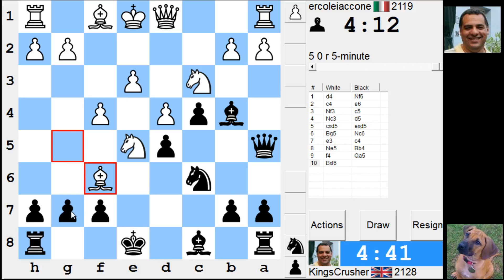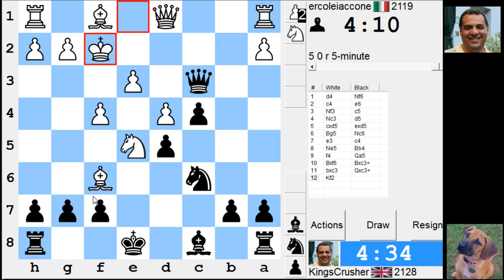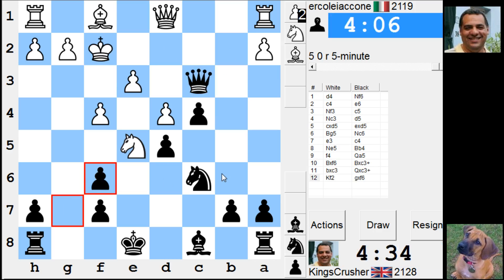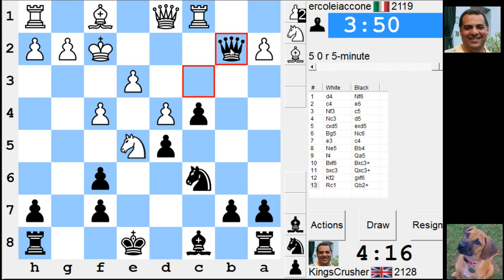I don't mind that particularly, although there is Bishop c3 to insert here. Check. I'll take my chance because Queen d2 and just take care. Okay so yeah, this is looking good so far. Where can the Queen go? If I play to c2 and come back like this, I'm just going to Qa5. Having the Rook on c2 might be an advantage. Check. So I'll come back like this.